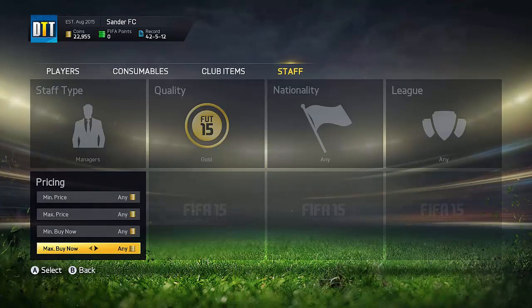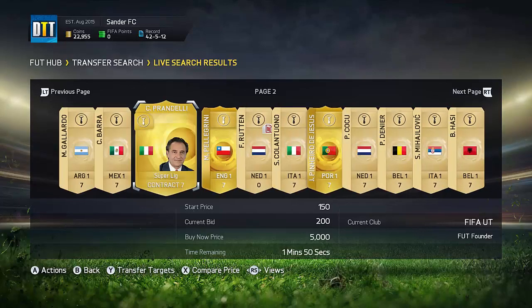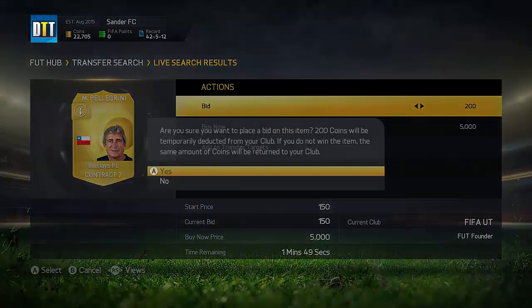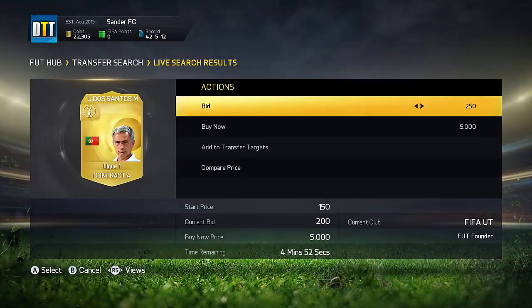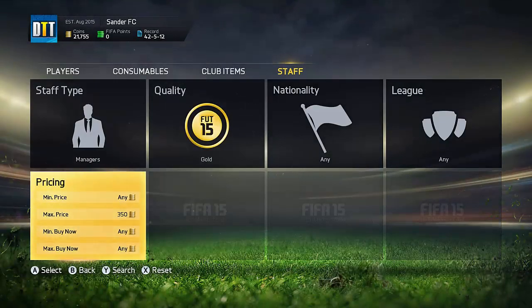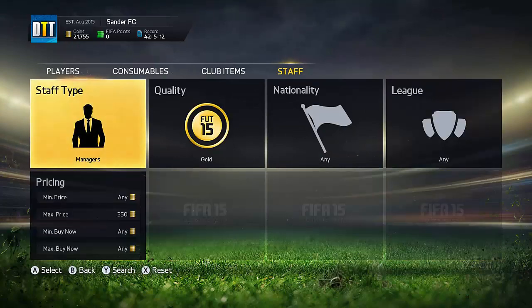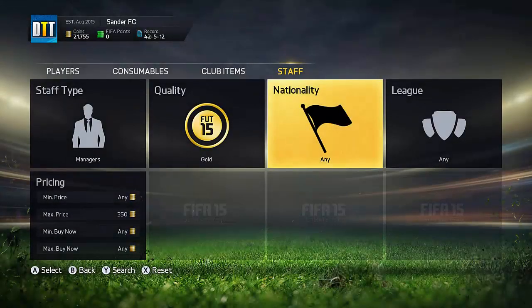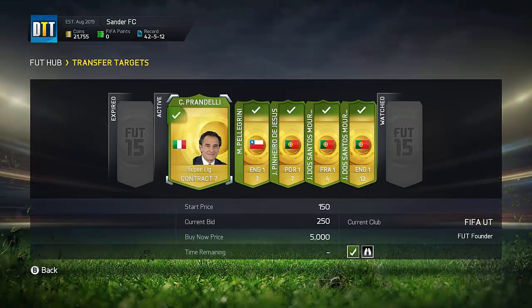The second method is to bid on them — set max price around 350 coins. You want to keep scrolling here, and as you can see there are a lot of managers you can bid on — Barclay's Premier League, Pellegrino, lots of managers in general. This is a great method. You're going to be winning a lot, and managers in the BPL or Bundesliga can sell for over 1,500 coins. Make sure to check how much the manager is going for so you know exactly how much to bid and pay for him.